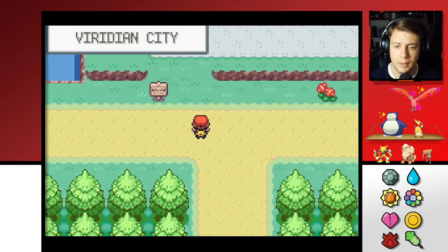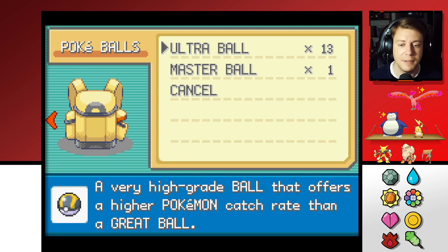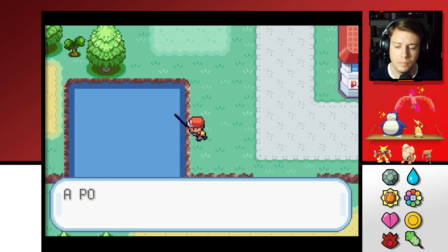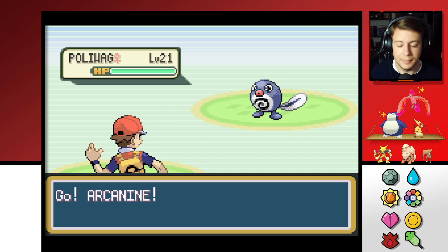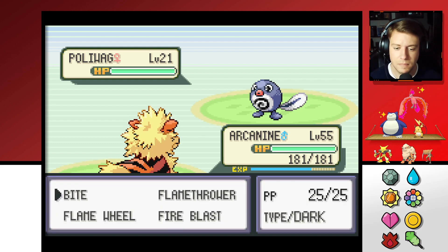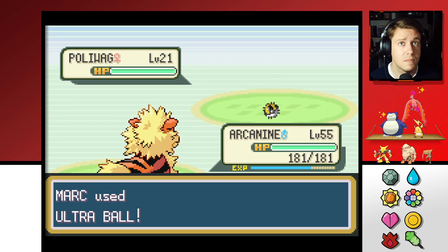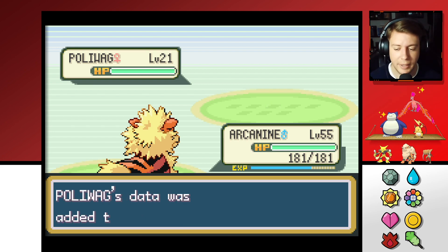Let's see where I want to go. If we go to the route to the west there should be a patch of grass. We should also be catching some water Pokémon — we haven't done any fishing since we got these rods. Okay, what do we got here? Poliwag! I should probably have Raichu out front so we can paralyze everything to make catching easier. I'm gonna try our luck with another Ultra Ball. We're on a hot streak — Poliwag's data was added to the Pokédex.